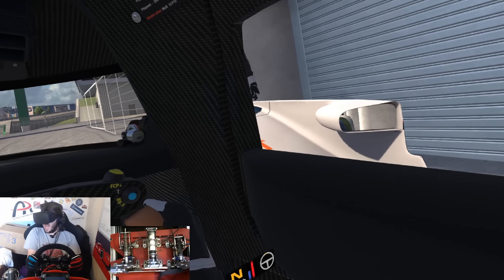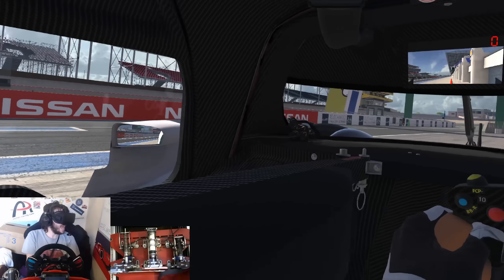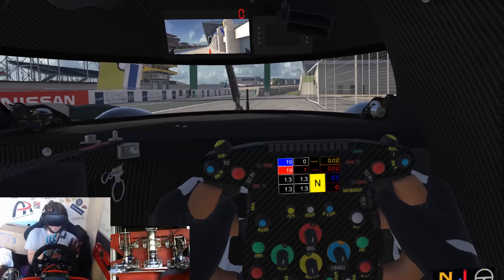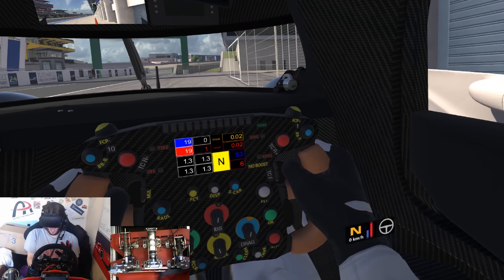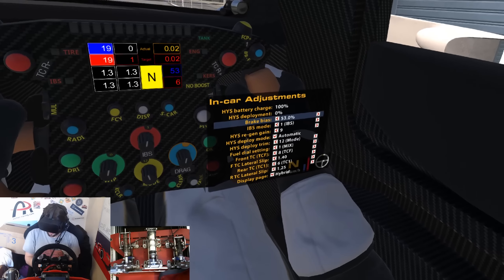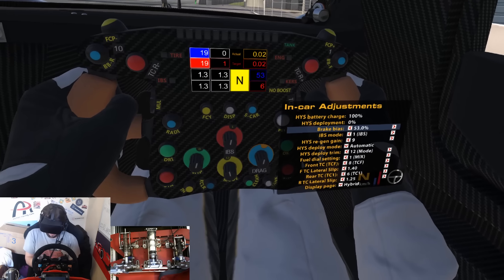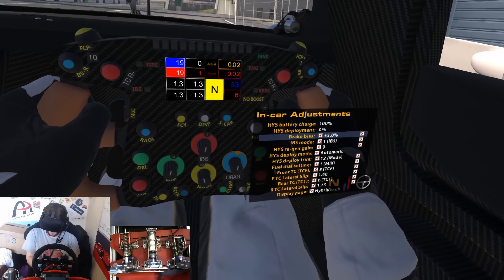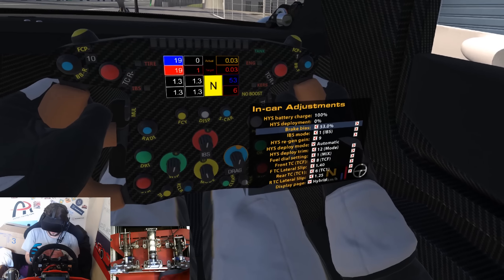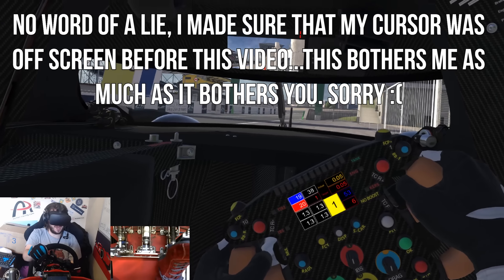Well, here we are then — low down inside the cockpit of the Doug Henson Racing Audi R18 LMP1. I want to show you guys something very quickly just before we pull away. I'm going to go through to the in-car adjustment menu — just look at that. I'm a bit of a pleb when it comes to setup and I think I've got some learning to do. Intimidating setup aside though, let's go for a drive.